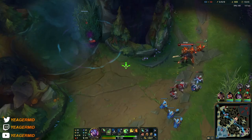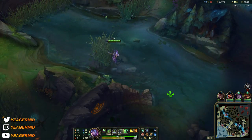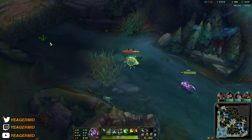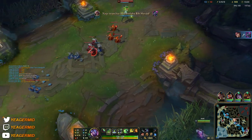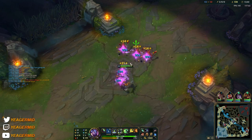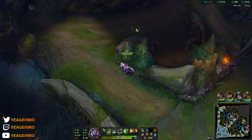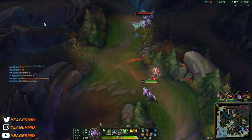We are just on a waveclearing mission and then we just look for roams, because we cannot kill the Lux in the mid lane when she just stays at the tower and permaspams ultimate on the minions. These lanes are of course really boring to play, so you can just roam around and see if you can find any kills somewhere. Because with Akali being hyper mobile, you can maybe find the enemy jungler and kill them most likely.